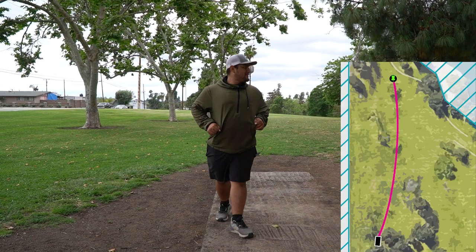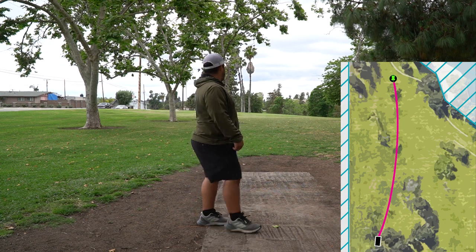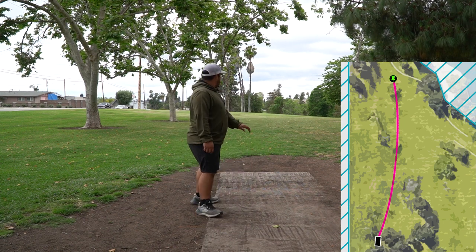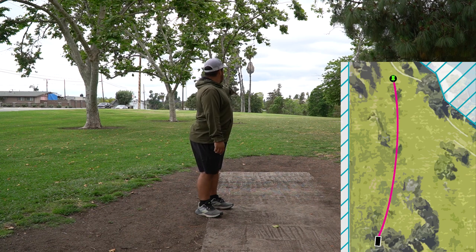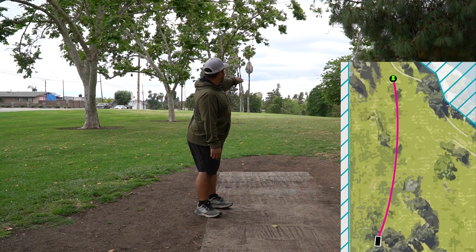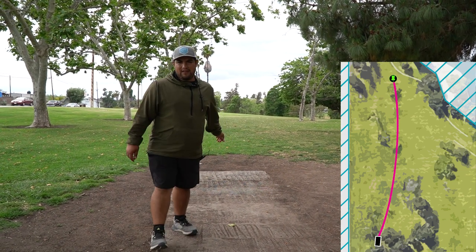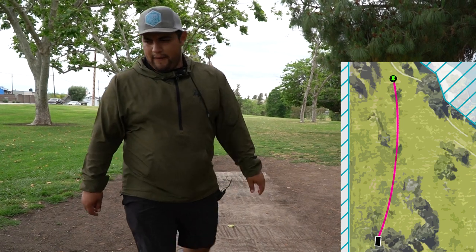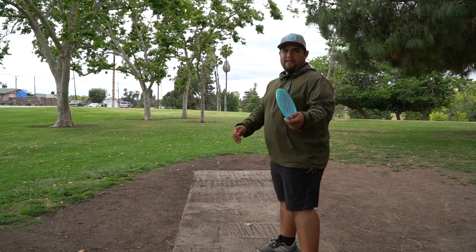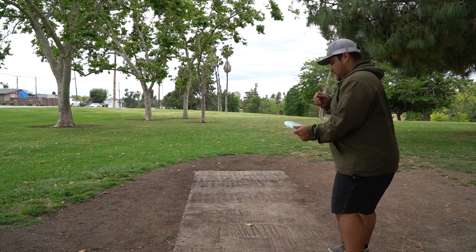Hole twelve — we are looking at 445-foot par three. It's a bit tricky because it goes straight downhill, so what you want to do here is throw something overstable that can flex around the trees at the hill and have it just fade back — if you can do that, you should have a good look for birdie. I'm going to go Felon here — it's probably my straightest one but I know it can fight back at the end.